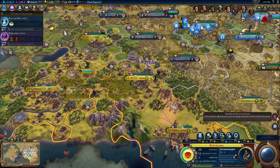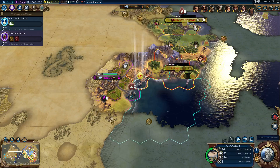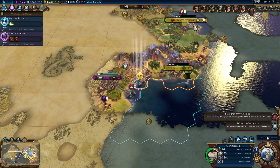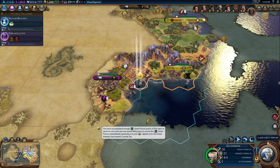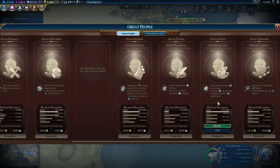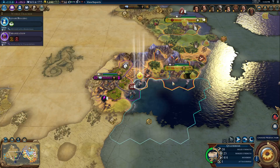I lost my Suzerain status for Toronto. I'm trying to remember what that did for me — doesn't matter. Eureka for rocketry and 20% production towards space race projects. It seems a little early for me to get this great engineer, but I will take it because I may need it at the end, and the other guy is ahead of me in science. A couple of art pieces — I'll definitely take those and put them in my palace if nothing else.